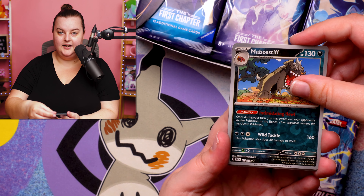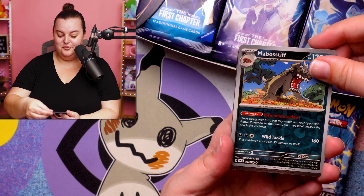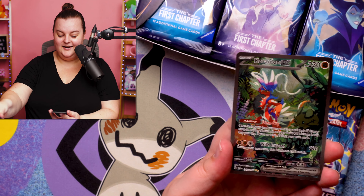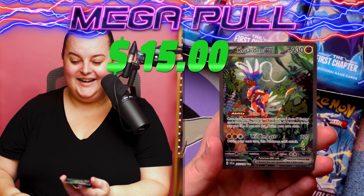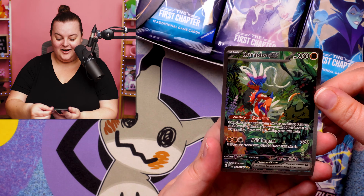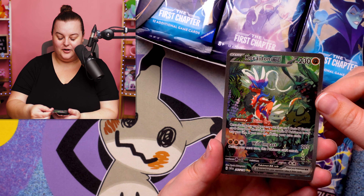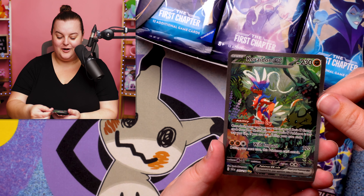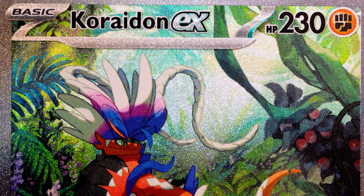We've got ourselves a hit — a hit that you guys could win. An amazing Coridon EX! This is such a beautiful card. What a beautiful Coridon. Let's take a look at it under the microscope — Coridon EX.